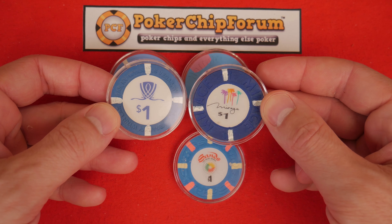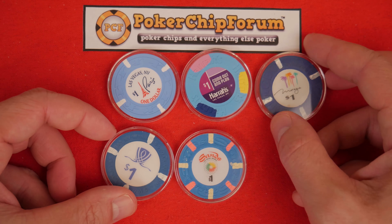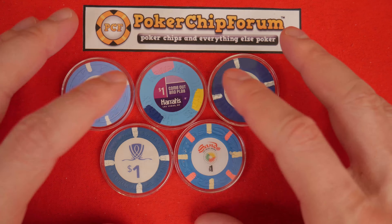Those subtle differences — just the inlay, the darkness, the different colors of the chips themselves — actually make a difference. It's interesting. Which one of these two do you like the most? Actually, which one of these five do you like the most? Leave a comment below.